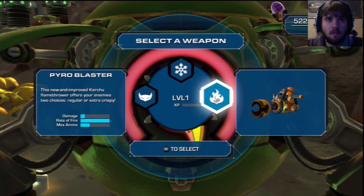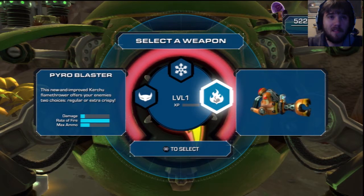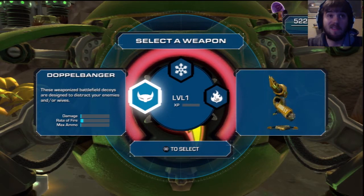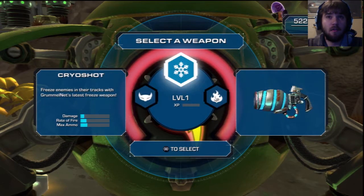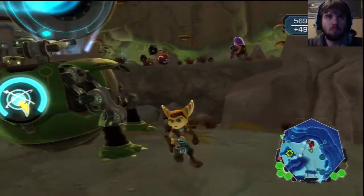Select weapon. Oh awesome. Freeze enemies in their tracks with this latest freeze weapon. Pyroblaster — new and improved flamethrower. Offer your enemies two choices: regular or extra crispy. Doppelganger — weaponized battlefield decoys designed to distract your enemies and/or wives.